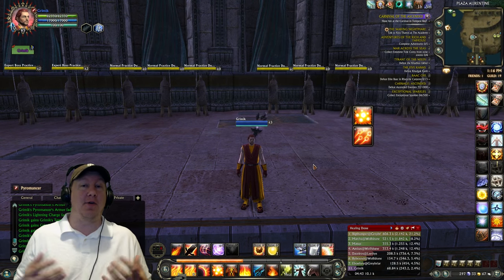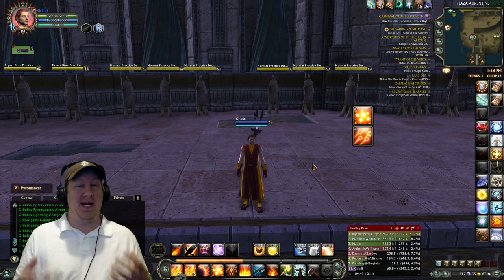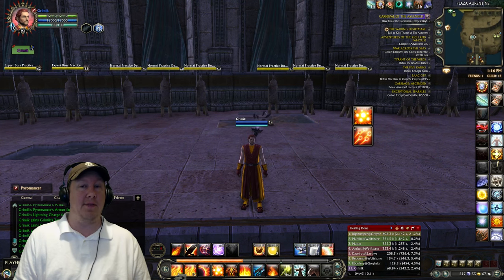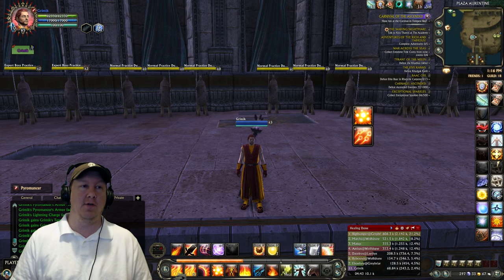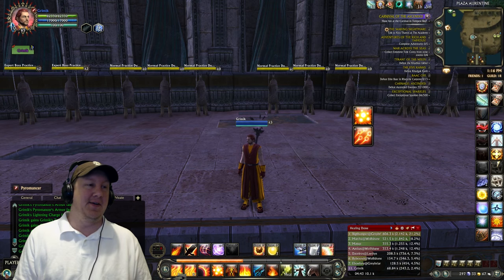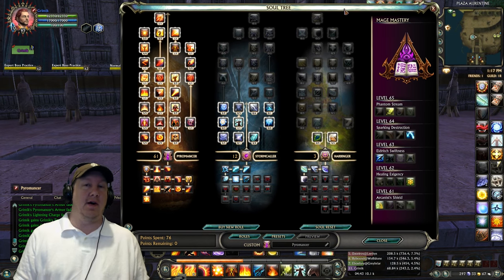What's up guys, Graham here. Today we're going to go over a Pyromancer PvP build. This is a little different than the previous build I made a guide on — some soul points are swapped around and macros are changed. It must be said right off the bat that this is a beginner's or casual guide. If you're one of the hardcore people who thinks every little thing needs to be separated out of macros, you probably shouldn't be watching a guide in the first place.